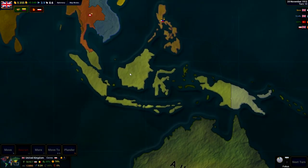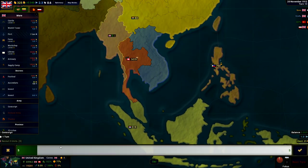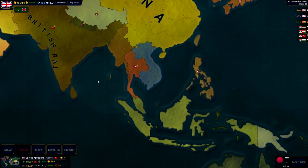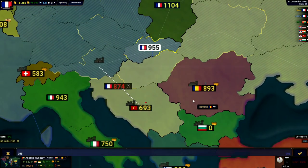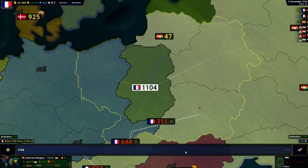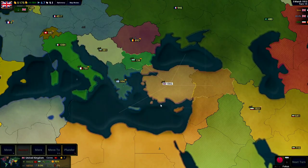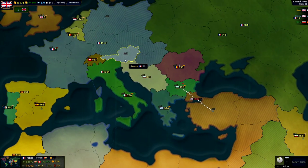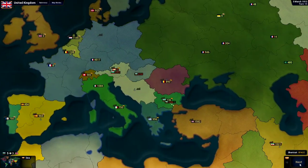They've got their one province out here, but that's really not going to do them a whole lot. Let's build a port here and go take that out eventually. Germany in Africa has been defeated — that's a good sign. As for the French troops, we're just going to be risky and roll them down south, and hopefully we can take out some of these provinces. The enemy has made it into Serbia once again, so that is kind of worrying. And we're going to take over the one Oceania territory that Germany controls.